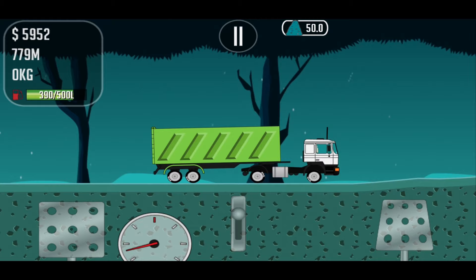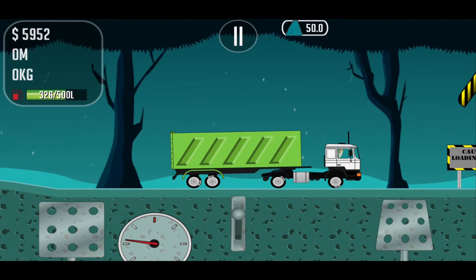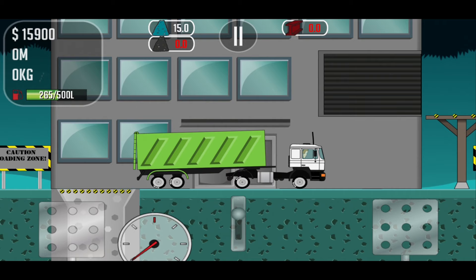Let's load some iron. Unload the iron — you see on the left side the iron is there, 15 tons. But you see on the right side the steel is not being produced yet because the coal is still missing. So we have to bring the coal to the station.